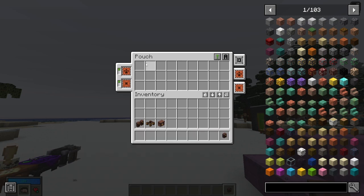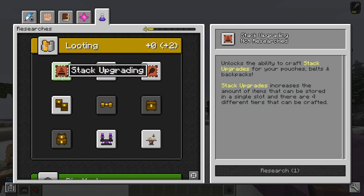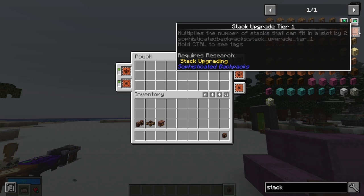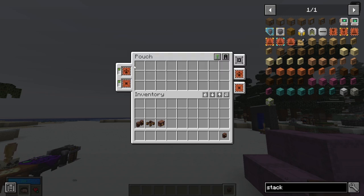This first pouch only has the space of one chest. In the research tab under looting, you can see you need to unlock the next tier of pouches — you normally only have access to basic pouches, and after that you need knowledge to unlock more. You can also unlock stack upgrades, which increase the number of items one slot can hold, going from 64 to 128 at tier 1, up to 1024 at the tier 4 netherite stack upgrade.